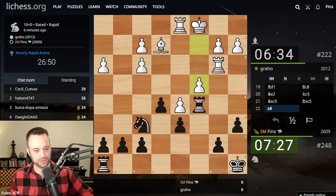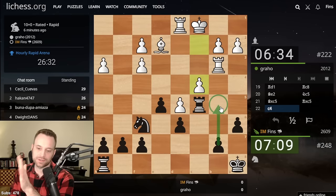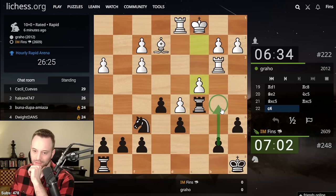SleepyLab gifting a sub to Mojo Rider — thank you very much, appreciate that, Sleepy. Hooking up Mojo. This move is really natural because it threatens Knight takes D5, but I do think White is just going to sidestep. So it's between this move and this move here. This feels like the principled move, the move that you want to play — I'm definitely gravitating towards it.